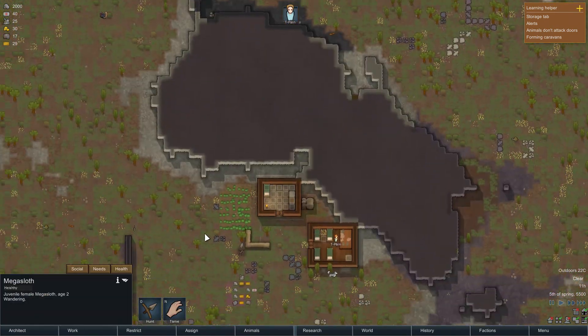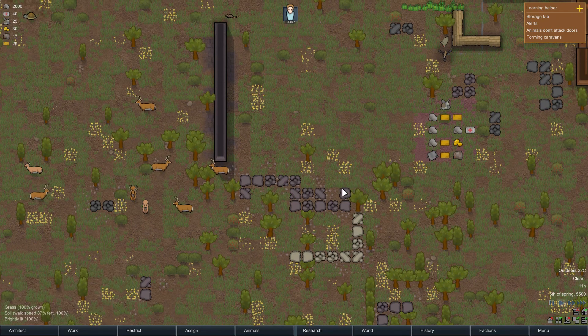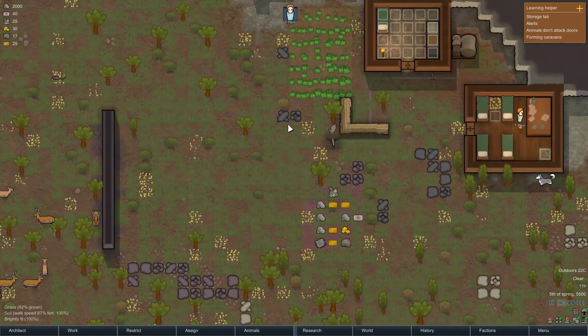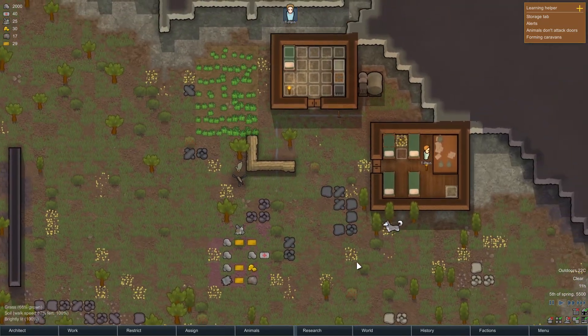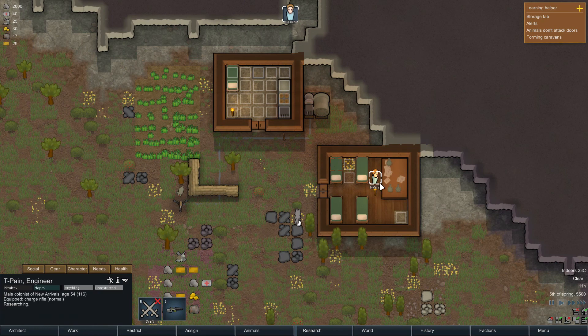Mega sloth - I could tame a mega sloth! Holy shit. Okay, let's not do that - that sounds like something that would be pretty dangerous. If that turkey comes back, though, we could tame that, because that guy was hatching an egg, so that would be handy. I don't want to forbid that - he can pick it up if he wants. If you want to eat that dead crazy hare, go for it. Anything goes on this planet.